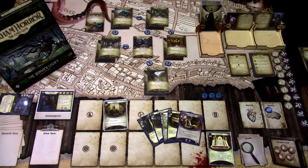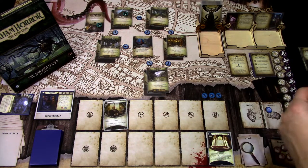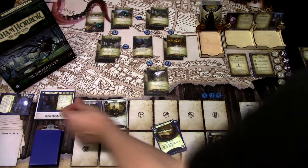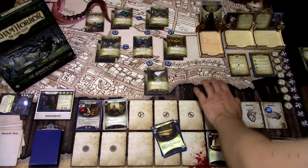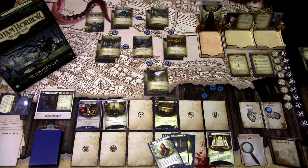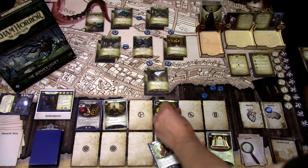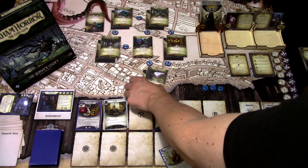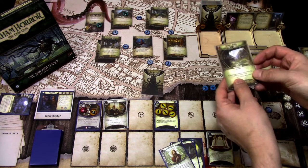The first action will be to play David Renfield, then get a resource and play the Winchester to be ready for the hired gun, and try to kill him next turn. I'll play David — he costs two resources, I immediately add a doom, and use David to generate one resource. Second action, I'll play the Winchester. It comes into play with five ammo. Last action, I think we'll move into Bishop's Brook. We're not ready to face the hired gun yet, so we'll go to Bishop's Brook.